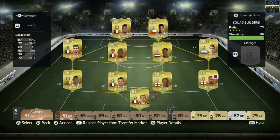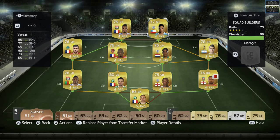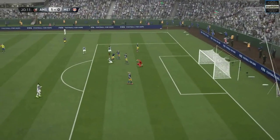Lacazette scored 4 goals and had 2 assists in 4 games, and Vargas scored 5 and had 2 assists in 4 games for my club — an excellent record for those two. I suggest you guys stay and see the highlights because I scored some very nice long shots with both Lacazette and Lamella.